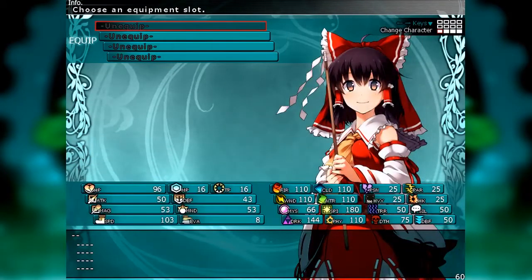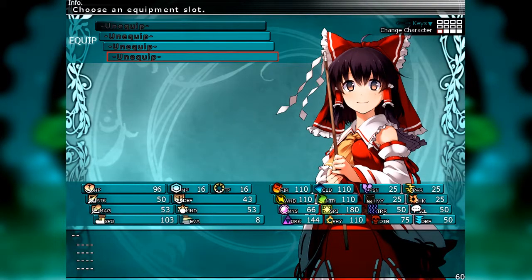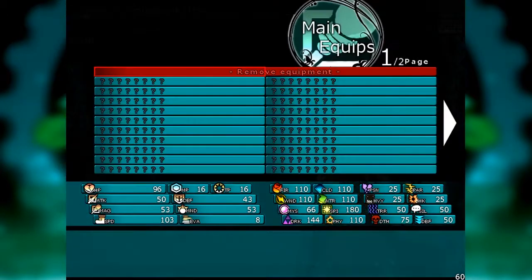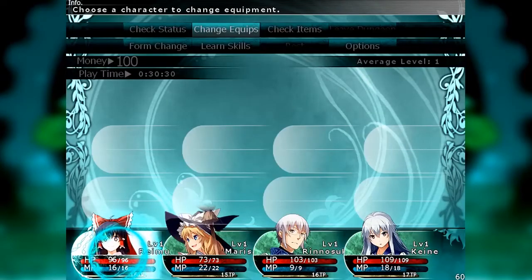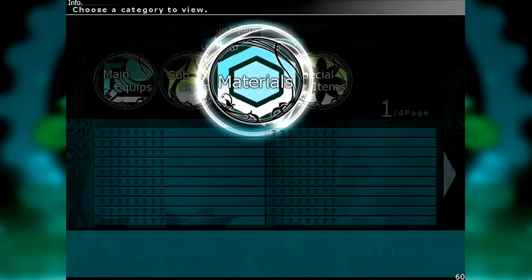The level-up bonus stock and skill point stock are points you've accrued but not spent yet. Training manuals are special items we'll go over once we start using them. We've got our equip menu — we have no equipment right now, but you can equip one main equipment and three sub-equipments. They're not necessarily divided into just weapons; they're just main equip and sub equip items — main equips, sub equips, and materials, which we'll go over later.